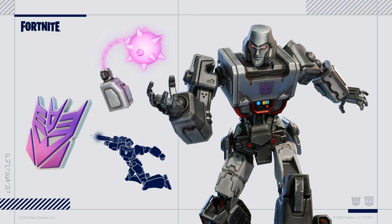Next we have Megatron. He looks pretty amazing. He comes with a pickaxe and also has a built-in emote where he turns into the pickaxe. He also comes with a back bling representing the Megatron design.